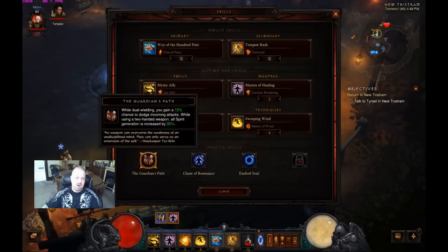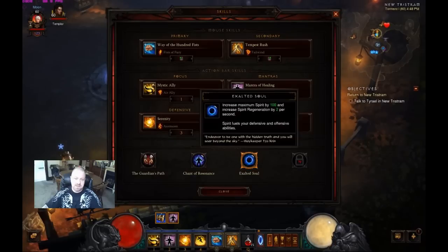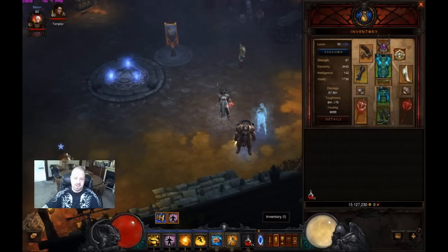Obviously we're going to use Guardian's Path, which increases spirit generation by 35% while using a two-hander. If you're dual-wielding, you don't need this. We already discussed Chant of Resonance. And then Exalted Soul gives us another 2 spirit generation per second and an extra 100 spirit in our pool. So totaling everything up, we should be hitting around 9 spirit per second and meeting our needs pretty easily.